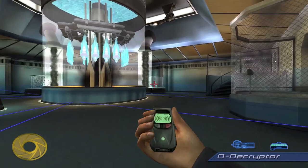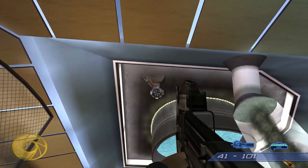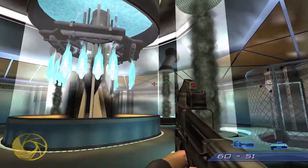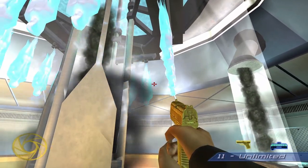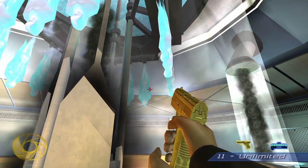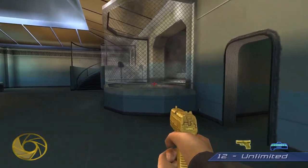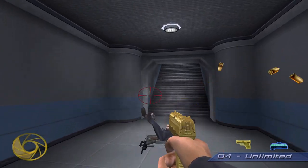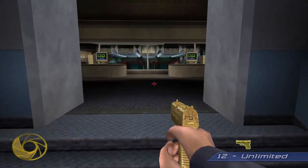The cheat code secret here is called Fresh Batch of Clones. The secret is called Fresh Batch of Clones - which would be these guys. If you have a scoped weapon it helps, though there's a UGW and others around here to pick up. If you look closely on the backs of these clones, you'll see your password for invincibility.